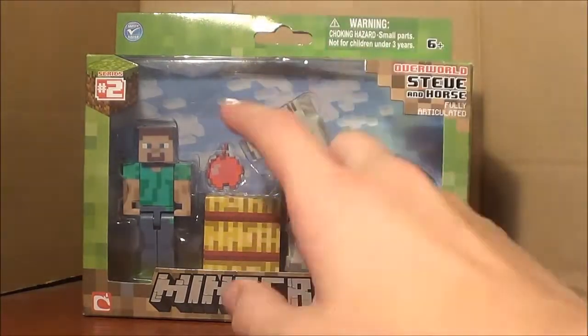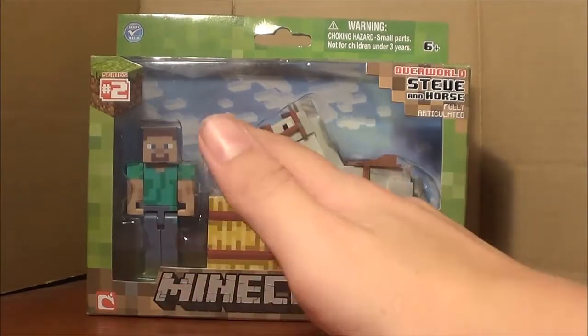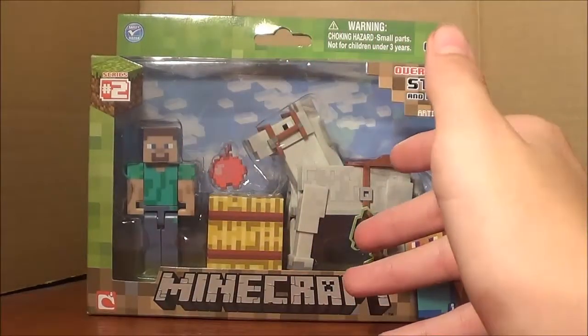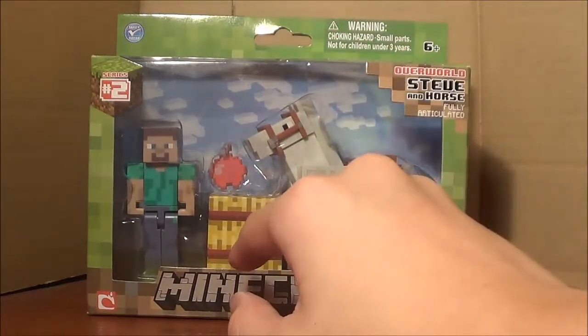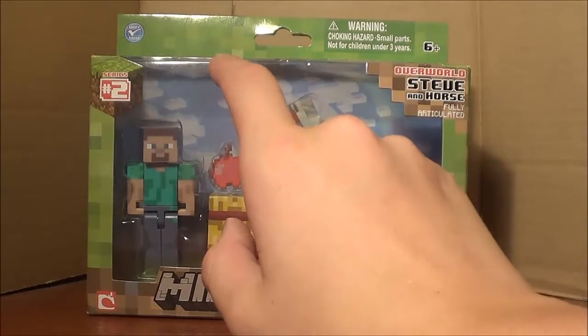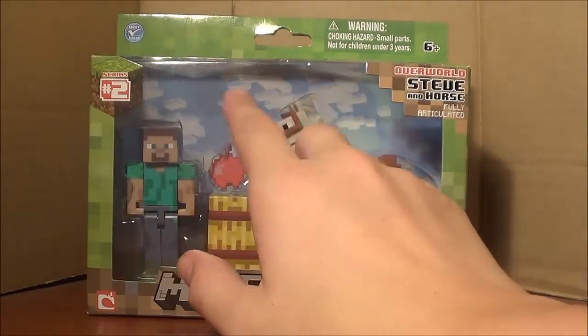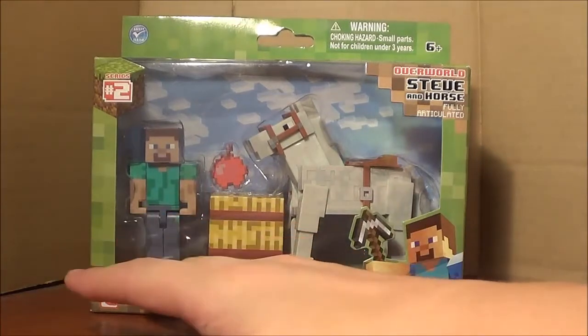Looking up at the front of the box, it's a little different because it's a value pack, so it is $5 more. But with the dirt block border, instead of the back being the dirt block like everything else, it's actually the sky with the grass. I think that was a cool thing.